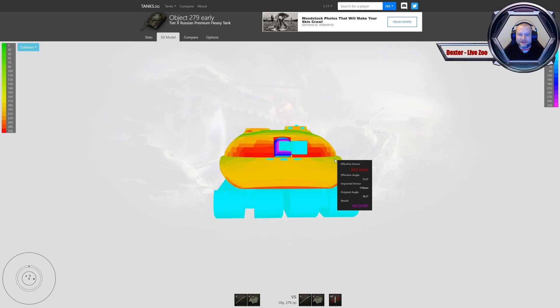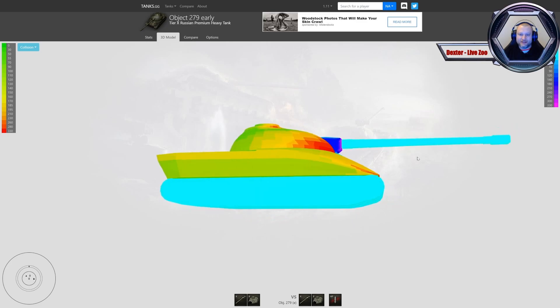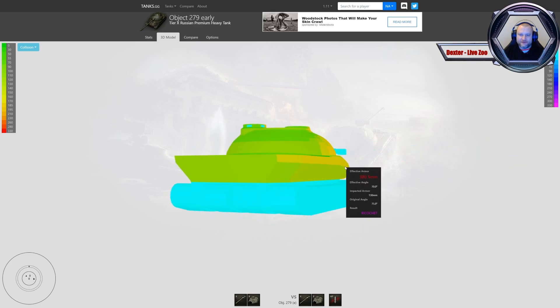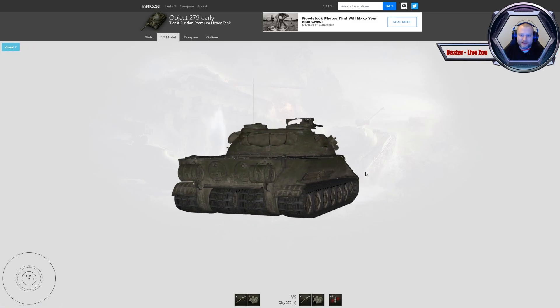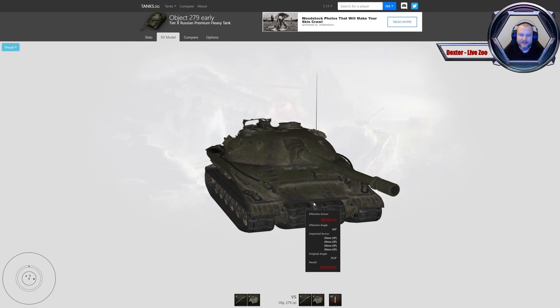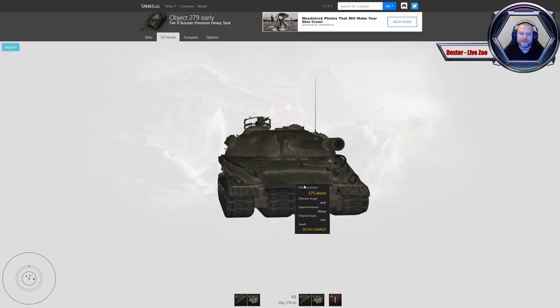Jeżeli będziemy strzelać z hita do Eboli, nasze szanse wzrastają. 55 mm sam spód, później element łączący – lamóweczka 260 mm, która przy końcu zmienia się w pancerz 230 mm. Nosek 185 mm i przednia cała płyta 150-170 mm, w zależności od miejsca. Przy końcu jest to 110-130 mm po obydwu stronach, ale absolutnie pod tym kątem będzie rykoszetować. Tutaj też występuje lamówka – nie jest traktowana jako pancerz warstwowy, ale może zmylić.